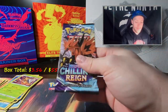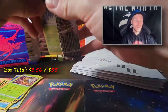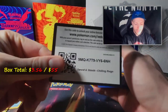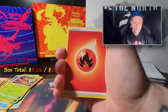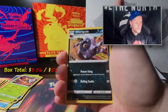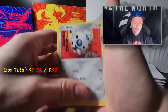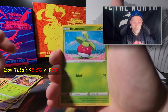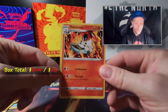Another Chilling Reign - let's see if we get anything out of this one, no hits so far on anything. Code card, fire energy, Peony, Thwackey, Arboliva, Deerling, Heracross, Blitzle, Lapras, Bounsweet, a reverse holo Klara, and a non-holo Volcarona.